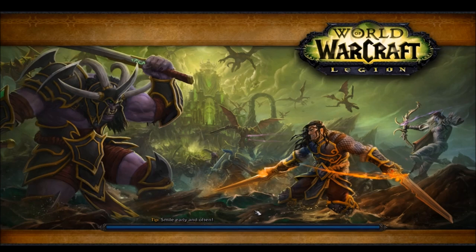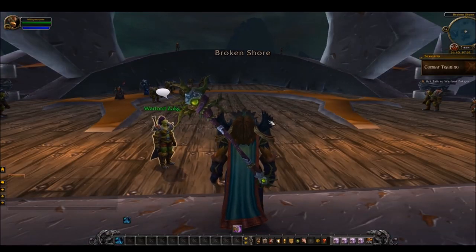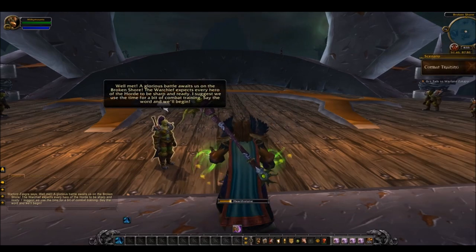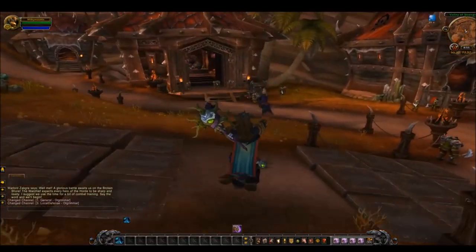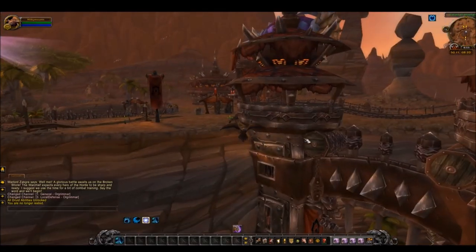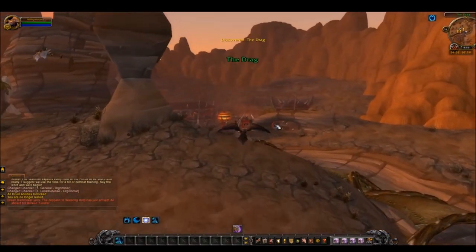Moving on from that, once you log in, you'll be met with a painfully boring scenario. Don't worry though — Blizzard was nice enough to give us both a regular hearthstone and a garrison hearthstone. Both will take you out of the scenario to roam about as you please. The regular hearthstone will take you to Orgrimmar or Stormwind, depending on your faction. Class trials are able to roam the world pretty freely, except they can't do garrison invasions, raids, or world bosses.